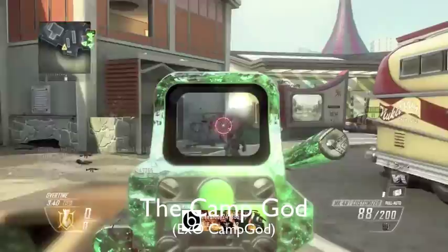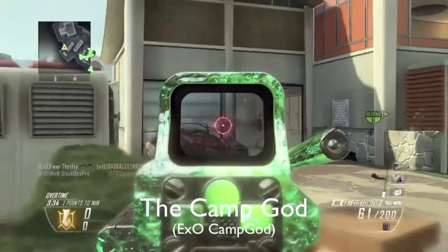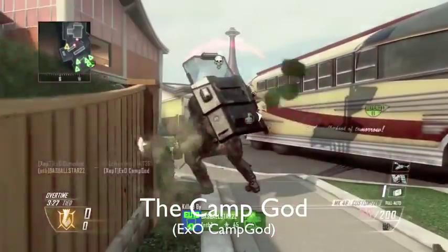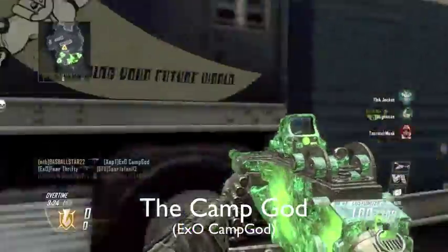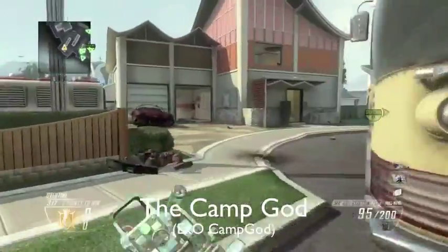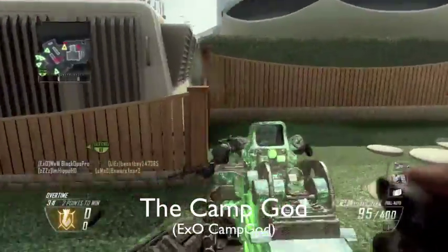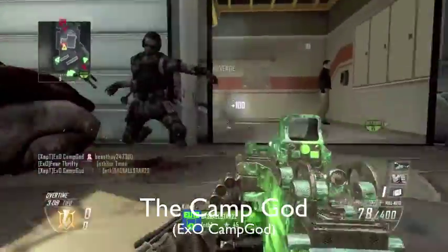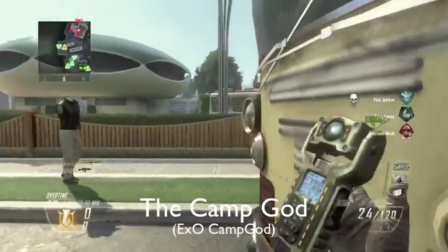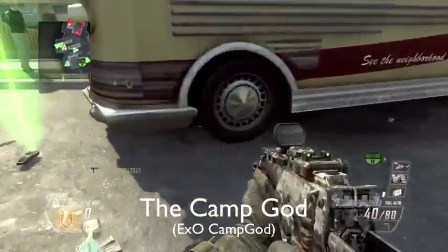TAC not bad, but ideally you don't want to be dying — that's why I use the shield. The shield makes sure you take the least amount of damage possible. I would also recommend running a suppressor — I don't think he has the silencer unlocked, but you generally do want to run one. Also, TAC encourages aggressive gameplay, and I wouldn't recommend aggressive gameplay at all, because usually aggressive gameplay equals getting killed.